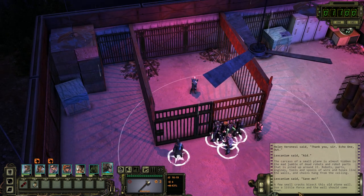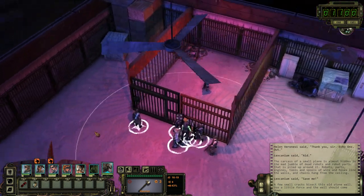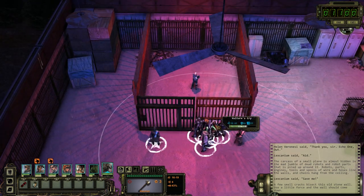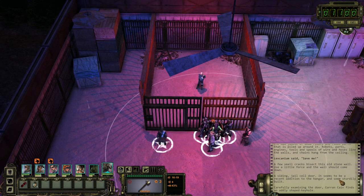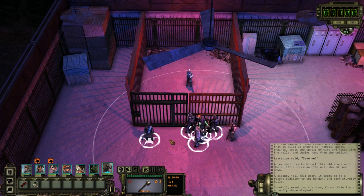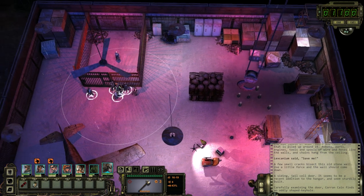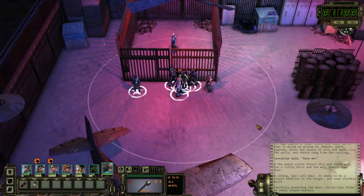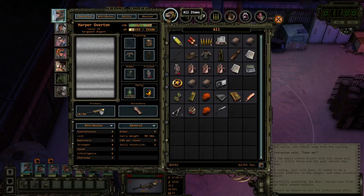A few small cracks bisect this old stone wall. Wait — this old stone? What are you talking about? This isn't a wall, this is a gate. It's metal. It's a sliding jail cell door — it seems to be a recent addition to the hangar. Corncane finds an oddly shaped keyhole. Have I gotten an oddly shaped key? Can I just lockpick it? What level lock is that? 27%. That's a level 8.